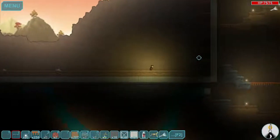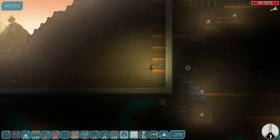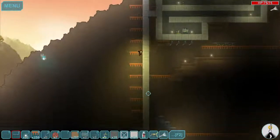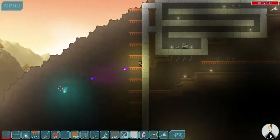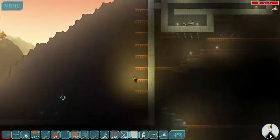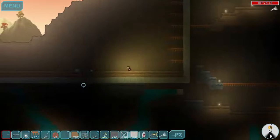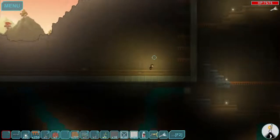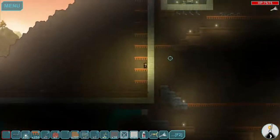So this is the water reservoir. We will probably have the generators over here, simply because that seems to be closer to where I need the power. But for now, let's keep digging for iron.